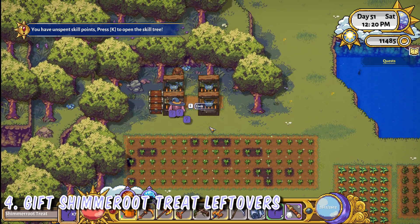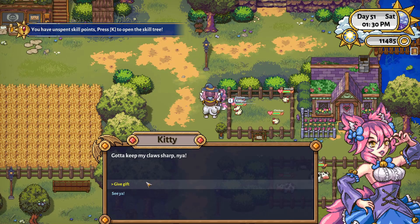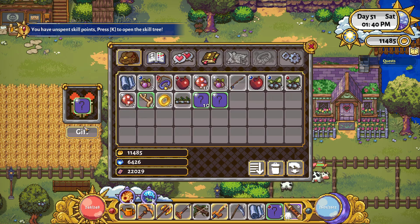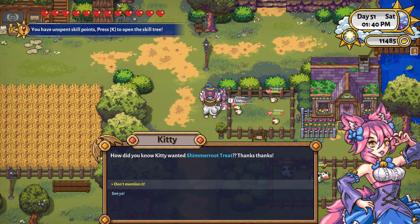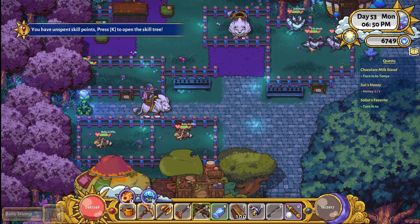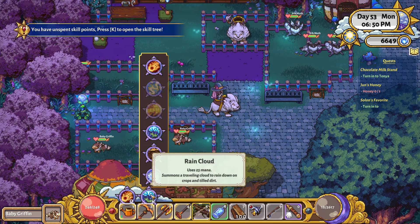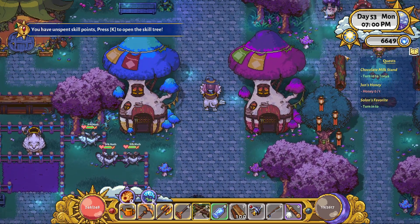If you're already growing Shimmerroot, you might want to grow some Cinnaberry as well to craft Shimmerroot treats. If you have all the gifting skills unlocked, gifting Shimmerroot treats will give you around four to six extra hearts. I was getting six extra hearts. Shimmerroot treats also sell for a lot more — one Shimmerroot seed is 2,000 gold, one Cinnaberry seed is 200 gold, but a stack of 50 Shimmerroot treats sells for just over 500k.